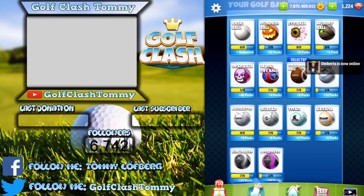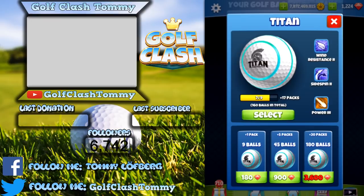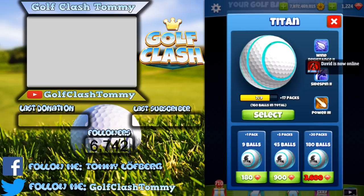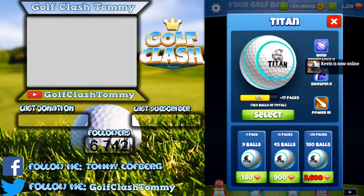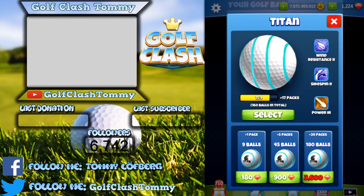The Titan is absolutely my favorite ball. When I started going up in the tours, I had maxed out Extra Mile to level five and needed distance. The Titan was great value because of the power it gives, plus wind resistance and side spin. Distance is really really important when you get to tour 2-9, 2-10, and 2-11, which is what makes the Titan really good.